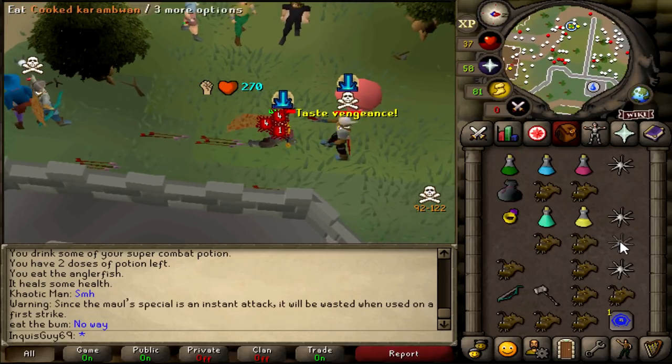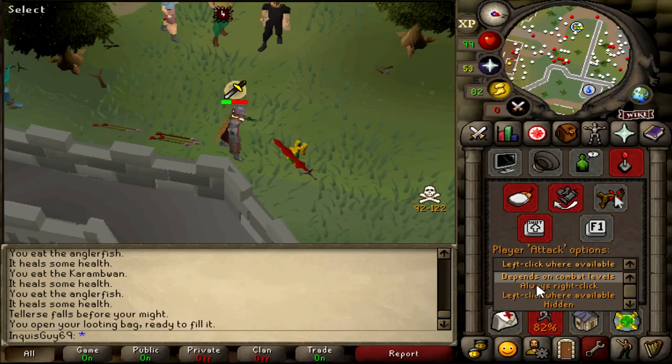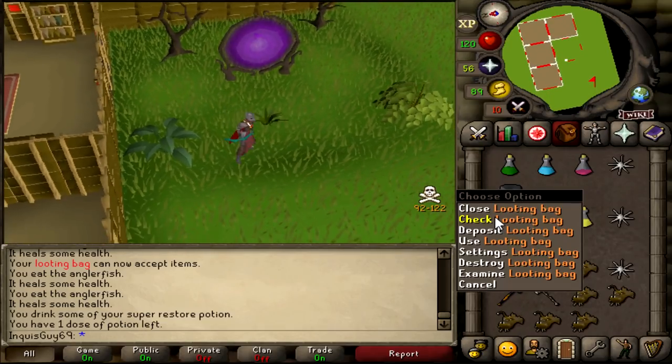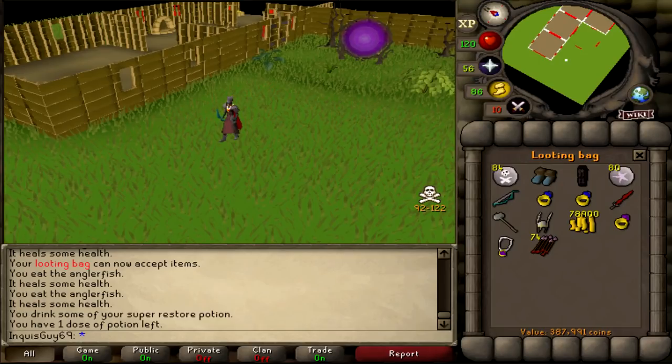Oh my god, we got it! I don't know what I just killed him with there - I think it was the Gmall. Let's pick up all the loot. Alright, we managed to get him with just the Gmall, didn't even need the Eldermall, for 387k loot. Nice.